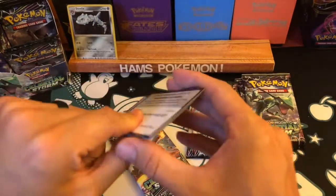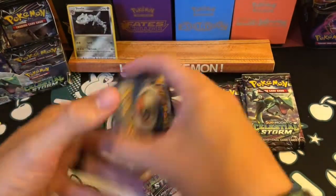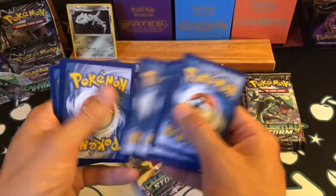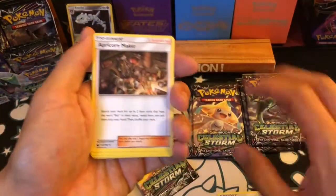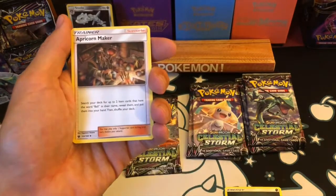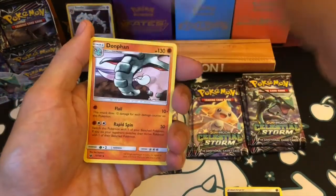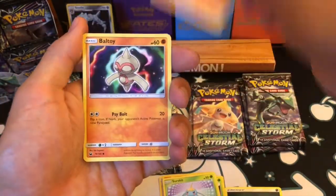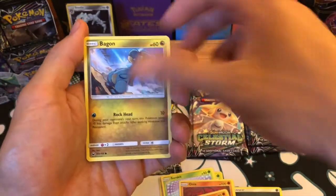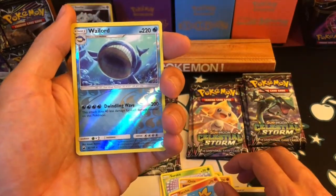I do like the holographics — I grew up with the era where holographic was all you could get: Base Set, Fossil, Jungle. Happy to get some. Next pack: Apricorn Maker, Donphan, Surskit, Onix to go with that Steelix, Baltoy, and a Torchic. The reverse is a Vigoroth which is a rare — very nice.